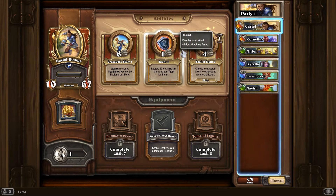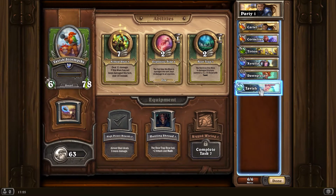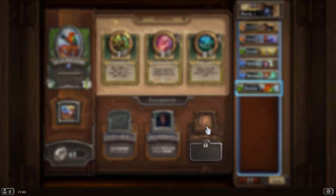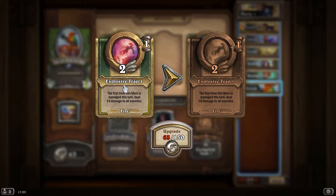This one has a single target attack, a health restore, and then a buff. And then you have to be careful - something like this is much more aggro, everything is aggro. You don't want every single thing being aggro because then you've got no health restore. Task seven is really important - that's why people use Tavish so much, because your traps last until they're triggered. The abilities are on cooldown so you have to wait a turn. I'll probably upgrade the bear trap next.